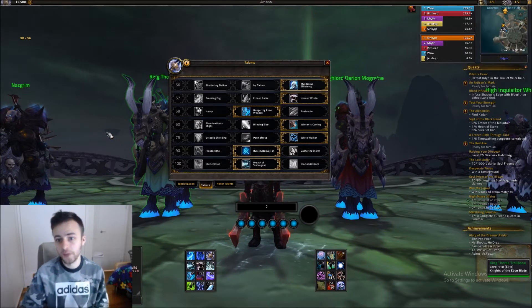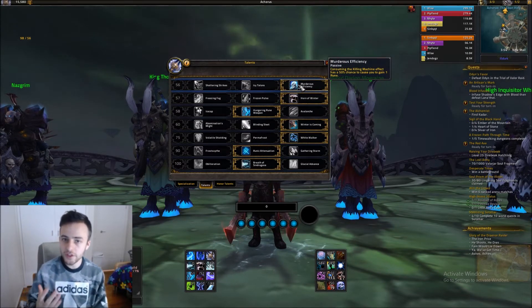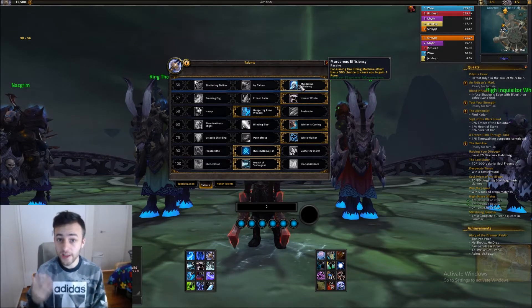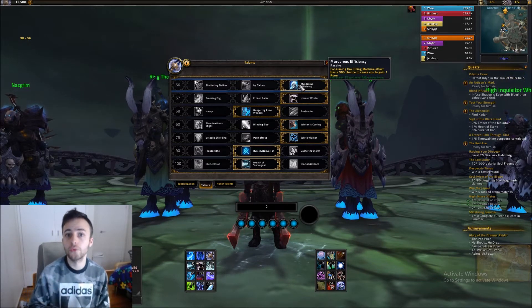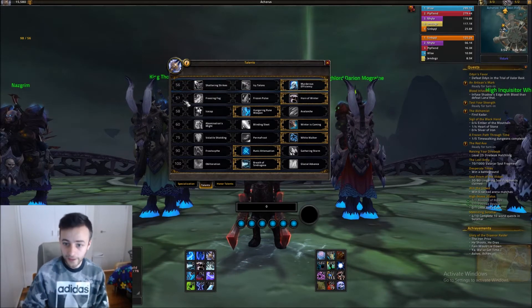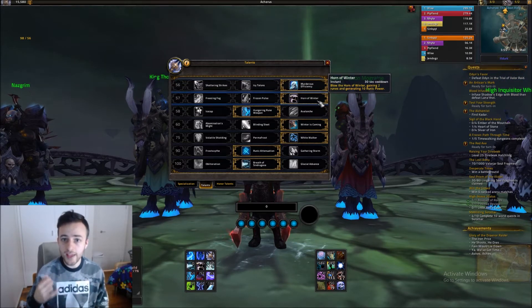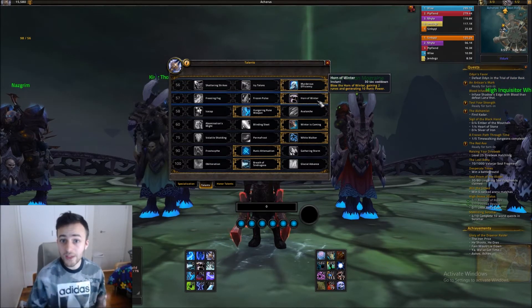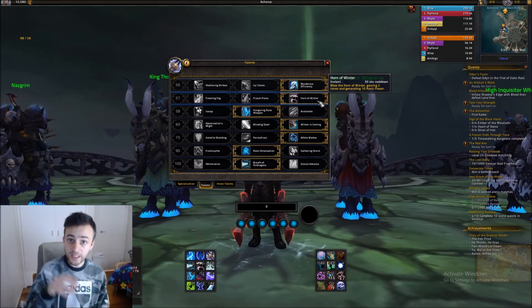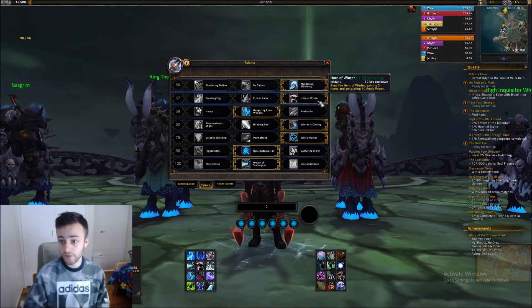We're going to start with Talents. In your 56th tree, you want to take Murder of Sufficiency. Murder of Sufficiency gives you a 50% chance on Obliterate to refund a rune. The more runes you have, the more runic power you're going to get. In 57th, same principle — Horn of Winter. It's going to give you two runes and 10 runic power every 30 seconds, fitting really nicely into your Breath of Sindragosa rotation.